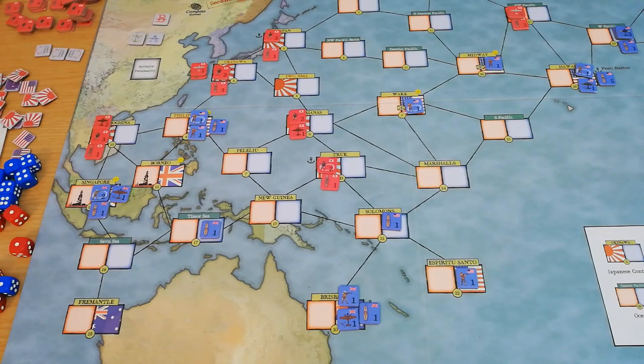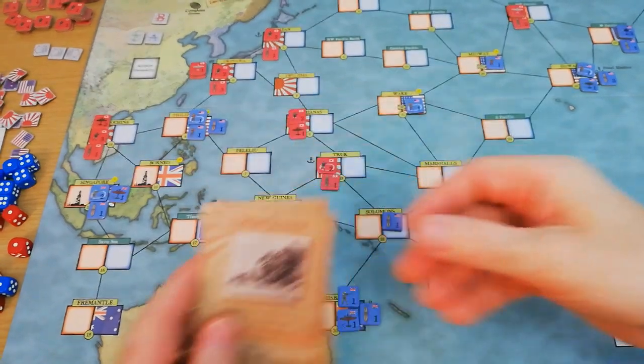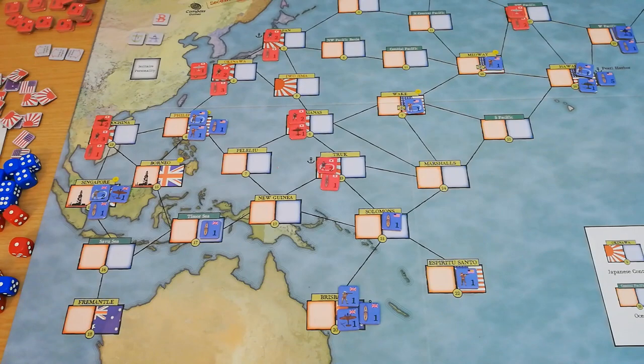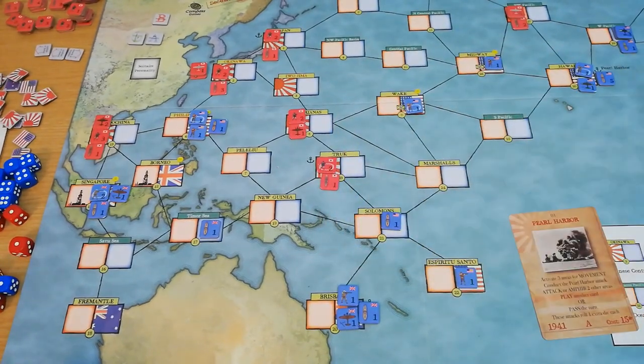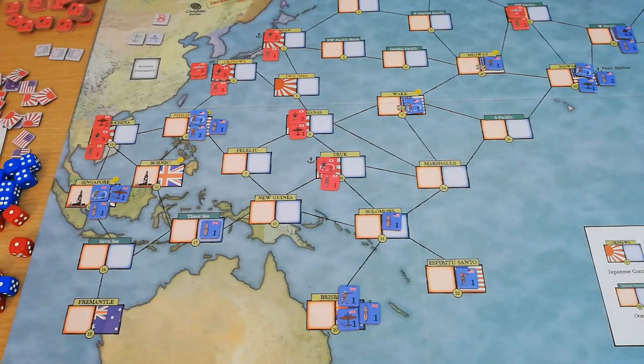I've set the map up for the campaign game. What you would do is take your cards for the year — in this case 1941 — and begin playing. At the start of the game, the Japanese must do the Pearl Harbor attack, which essentially means playing this card and fulfilling the Pearl Harbor attack by rolling two dice and referencing this table. That's the way the game always starts. This game has a lot of historical accuracy, but it's not a strict simulation — the islands of Peleliu may never be invaded by anyone during the game. So it's definitely more of a game than a simulation.